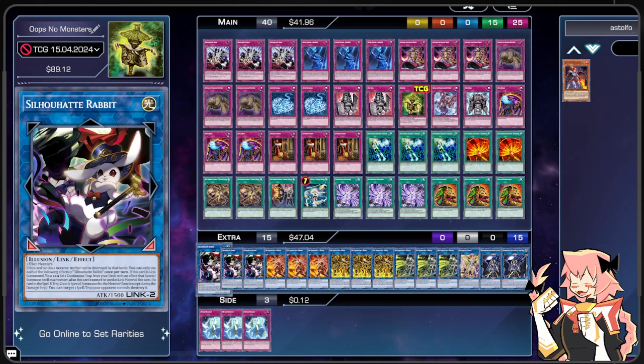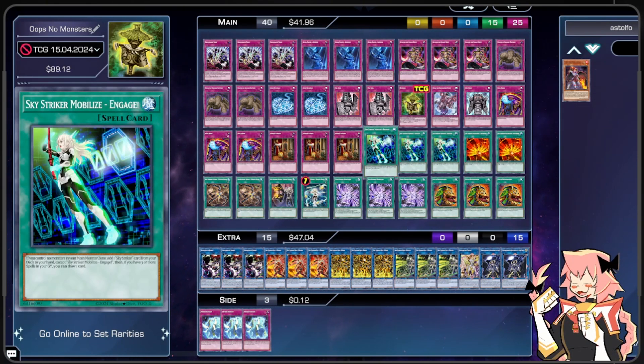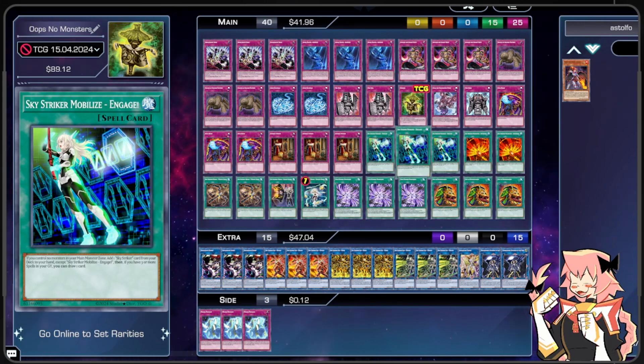This is going to be a deck consisting of primarily all trap cards. The focal point being Silohat Rabbit. Now if you have no monsters, how are we going to get Silohat Rabbit? Well, there's an archetype from around 2018-2019 that specializes in making any generic Link 2, and that is Sky Striker — and Sky Striker doesn't need any monsters either. All you need is a single copy of Sky Striker Mobilize Engage. I'm going to show you a clip real quick to show you how it's done.